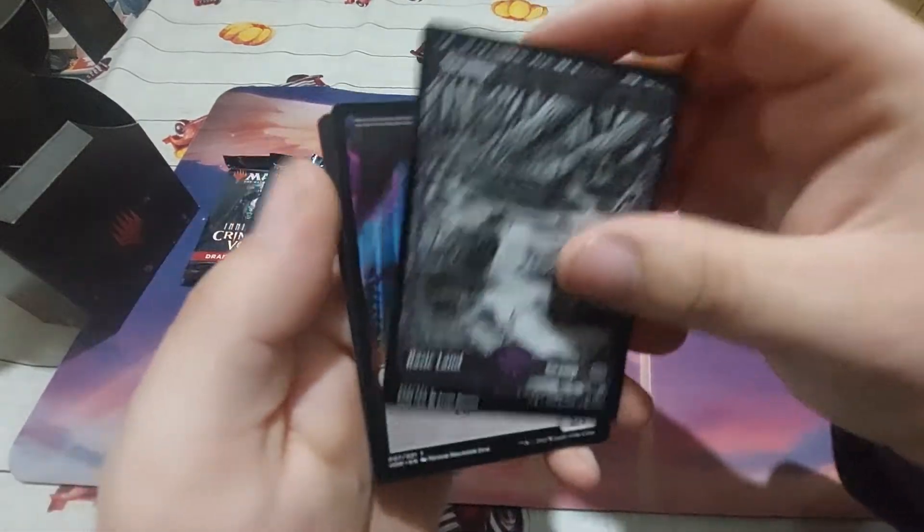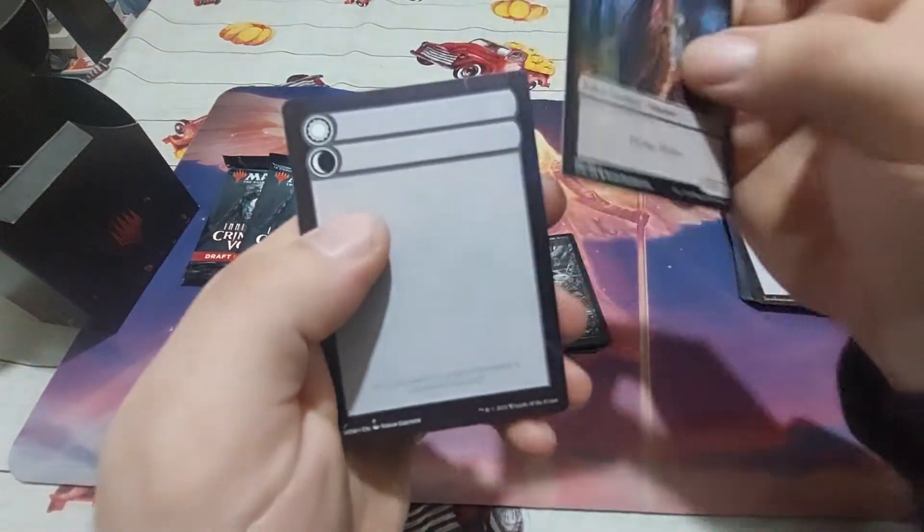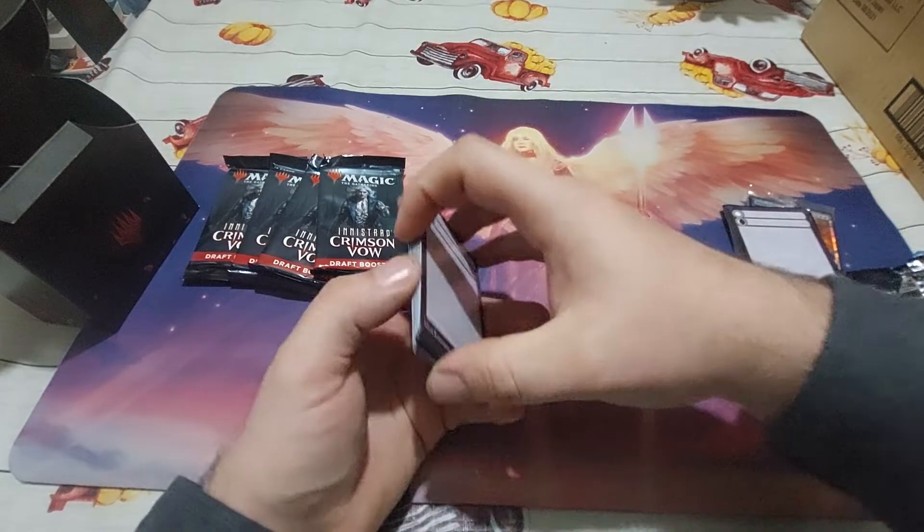We have a nice swamp art, a vampire token — a 2/3 with lifelink — and another one of these tokens.